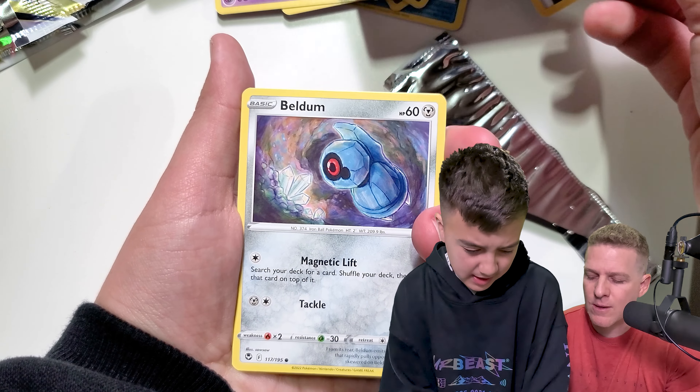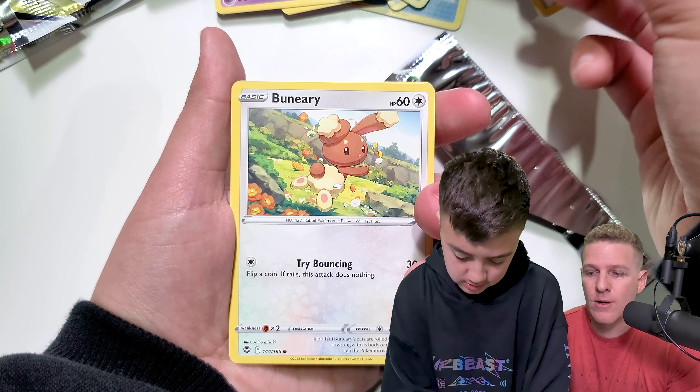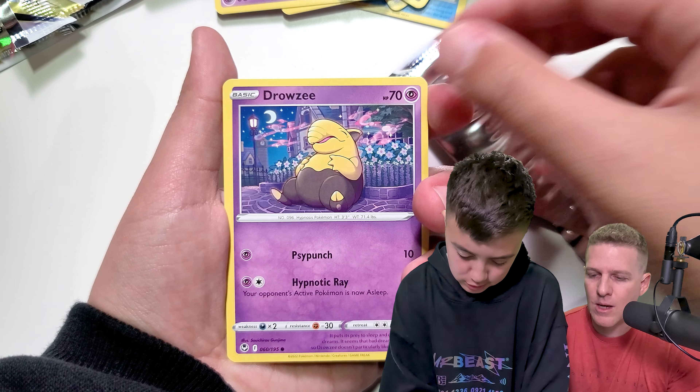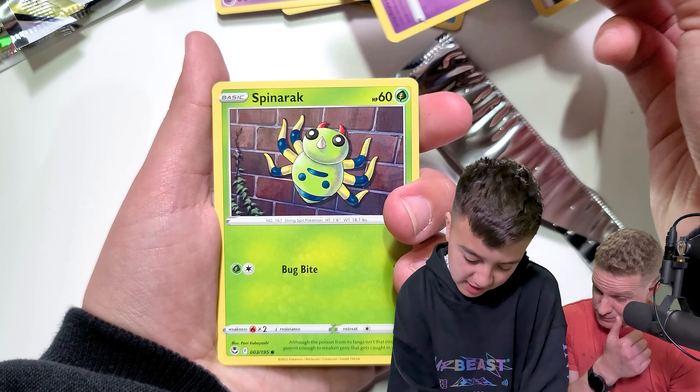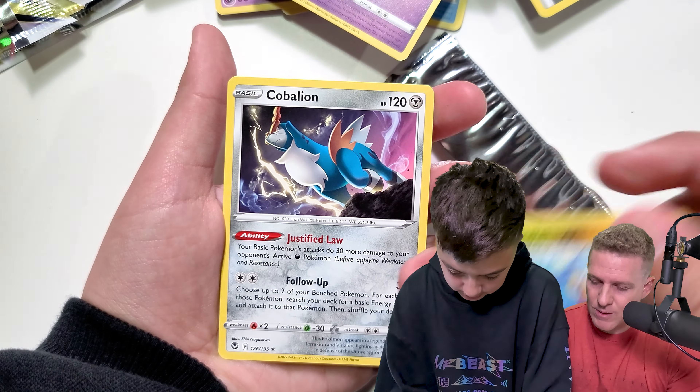It's a V-Max — the Rayquaza Trainer Gallery card, my favorite card in Silver Tempest. Trainer Gallery... nope, nope. That's two Wimmer's Hollow Lamp. What the heck is that thing? Caballion. Pretty cool.